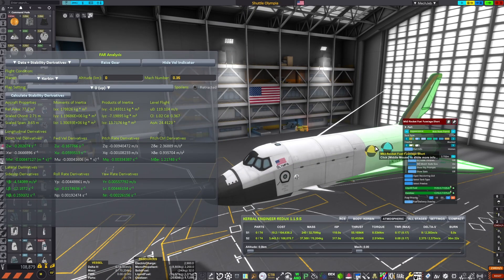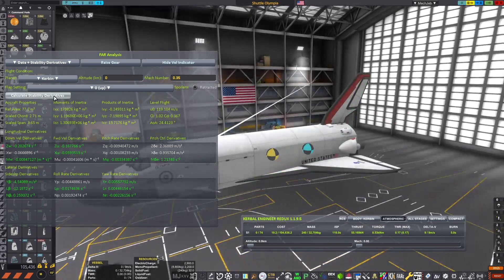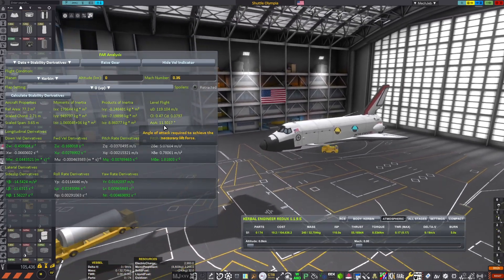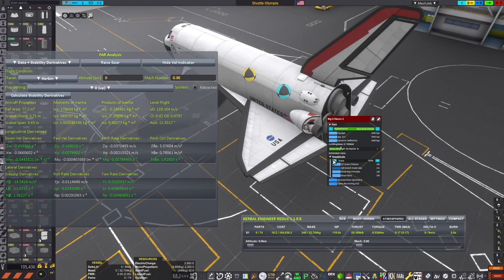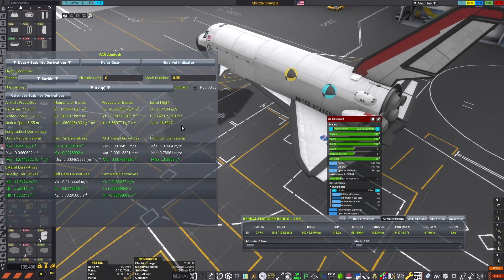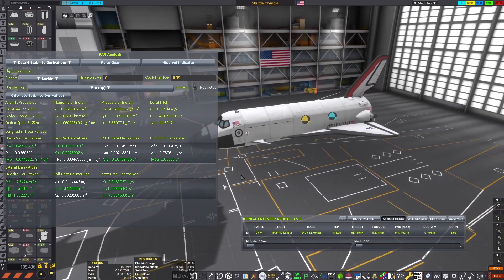I feel like part of why I suck so badly at flying this was what you can see here. I did the initial calculations and flight testing using the craft with fuel. However, without fuel the flight characteristics are significantly different. Though FAR still says it should be stable, I ended up not being able to fly it. I also didn't fully activate the capabilities of the ailerons — I didn't have their control authority all the way up, which probably contributed to me not being able to fly it.